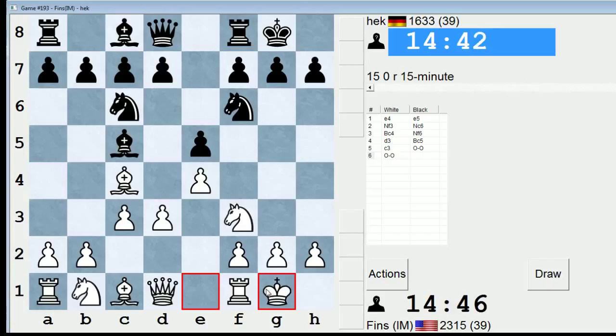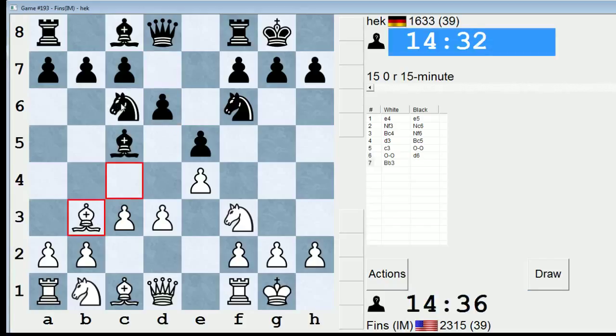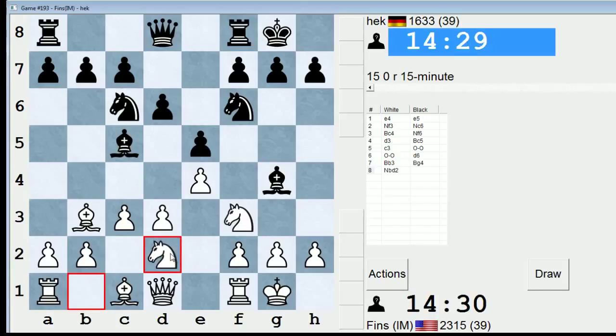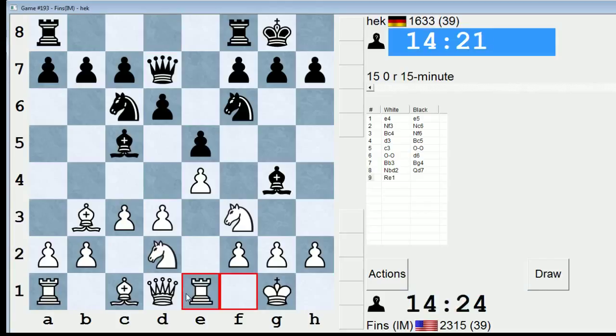I've been lucky recently because my 15-minute content has been pretty interesting — lots of good battles. I would expect him to play d6 here; either d6 or a6 is pretty common. Because he's played d6, knight a5 might be on the agenda. So I'll take this opportunity to play a prophylactic move — bishop b3. That way if he goes knight a5, I can drop my bishop back to c2 pretty seamlessly.